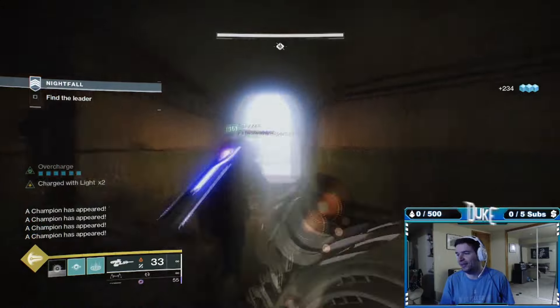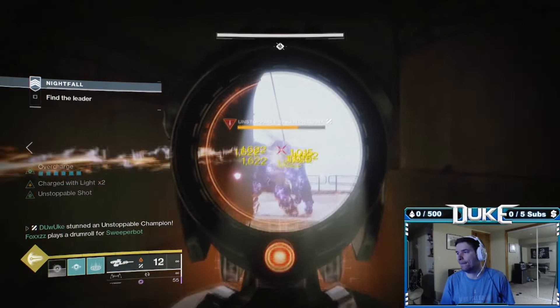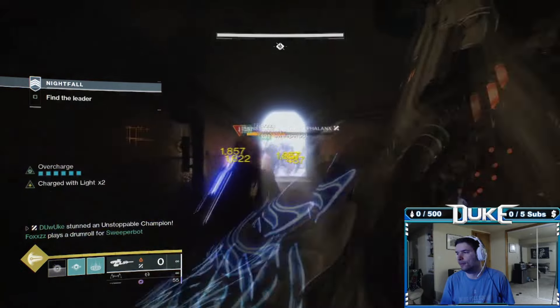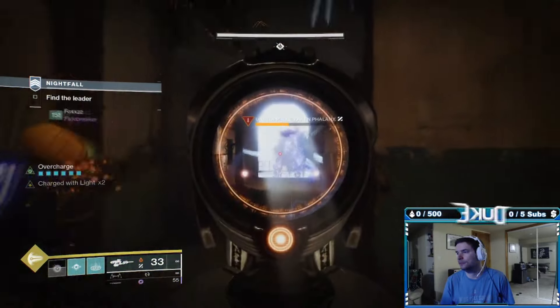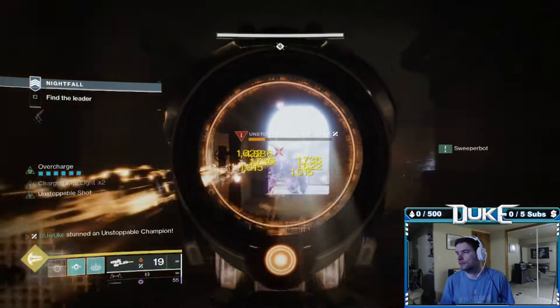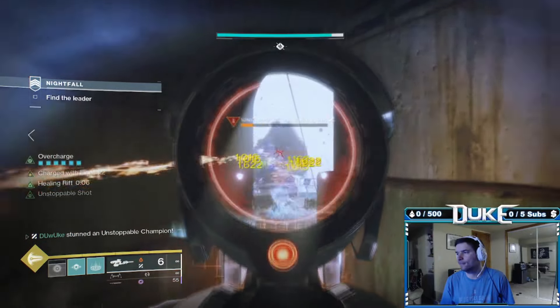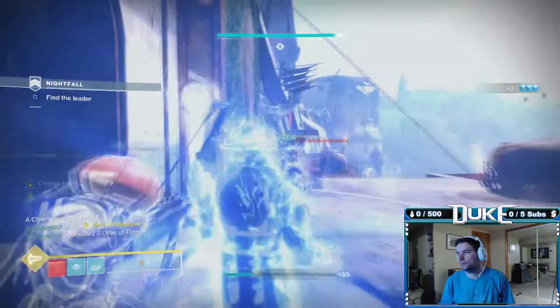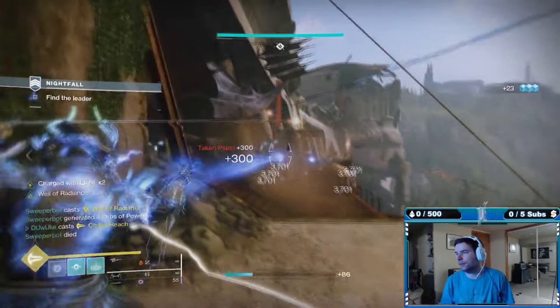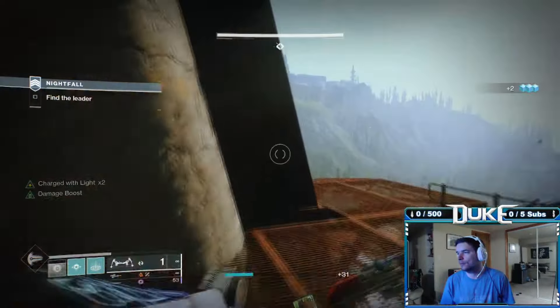The next area on the way to the bridge doesn't really have anything special, so take out all the enemies until you come to the bridge area itself. You'll have two Unstoppables to take on right away, and you can try to bait them inside so that nothing else will shoot at you — you can even try to bait one at a time to make this even easier. Once out on the bridge, take down any enemies you see from a distance and move up to the top bridge area to take on the first overload.